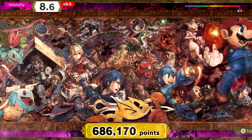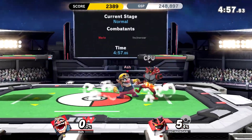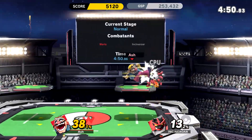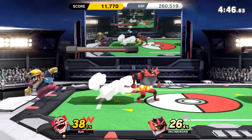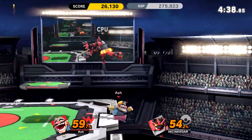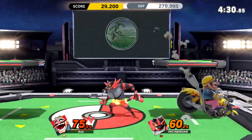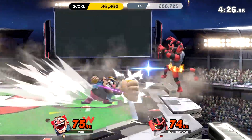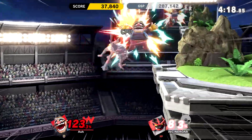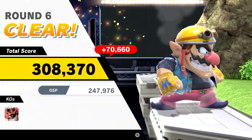Alright, that was round five and we're up to 8.6 — that's not awful. Incineroar! And it's just on Pokemon Stadium. I guess we had Pokemon Stadium 2 before. I fully expected to see the boxing ring and Little Mac, honestly. But actually, I probably would have preferred that, because Incineroar in my personal opinion is more scary than Little Mac. I've never had much of a successful fight against an Incineroar. He hits hard, he's got Revenge as the down special — he's a scary boy. The CPU always seems to hit it, they never screw it up. But they do screw that up. He went out to punish me and I punished him on my recovery.